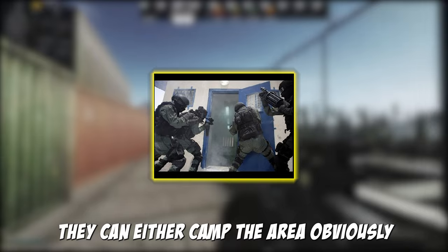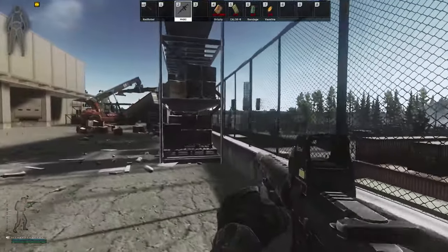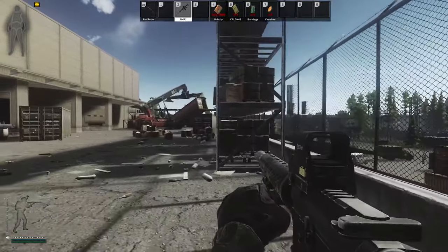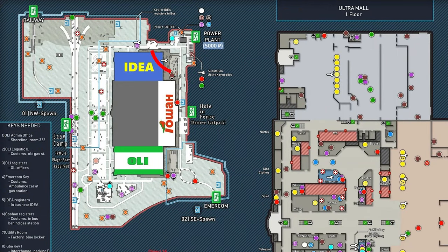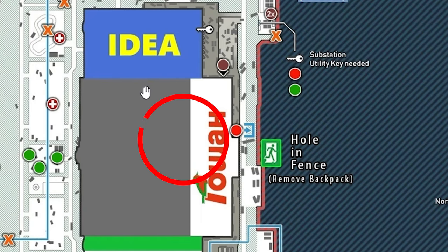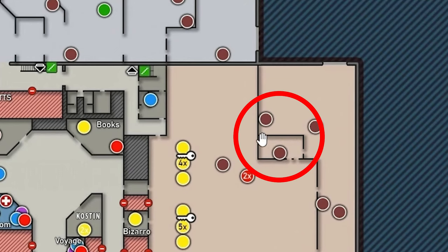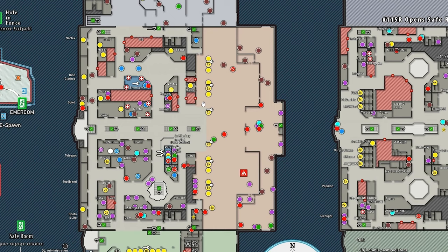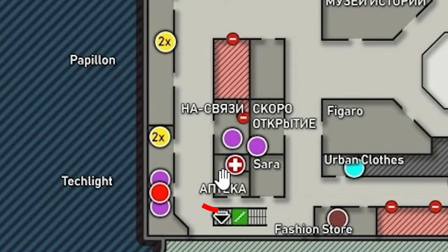If somebody turns on the power, they have to go inside the main power plant building where the switch is. They can either camp the area, run up the road, or up the ramp. Most of the time people turn the power on to loot the ultra medical, which I'll show later. When it comes to player movement — if you spawned near railway and someone pulls power heading for loot, they'll likely run up the ramps through Goshen, shortcut up the middle escalator, or use the secret stairs up to Techlight and ultra medical.